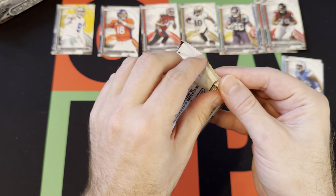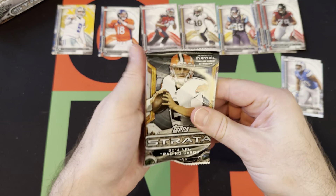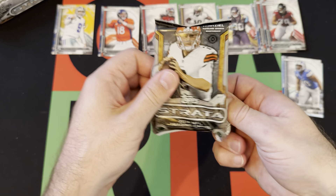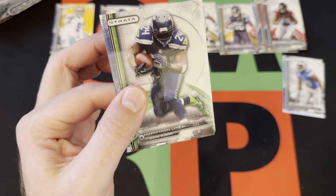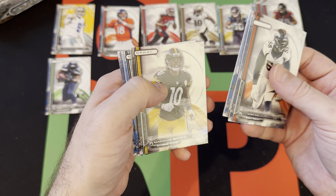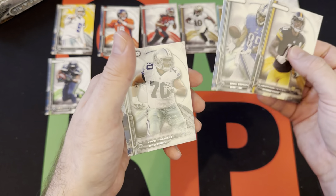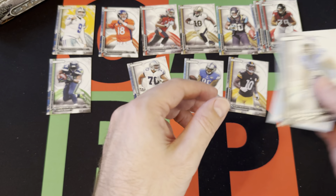I think they're thicker cards from what I remember. There's all the odds on the box if you're wondering what we're going to find. There's a lot of stuff — I don't know too much about this product to be quite honest. I feel like I've opened some random Strata packets but I don't even know if they were 2014 or how many years they did Strata. And they are nice cards — there's Giovanni Bernard. They are a little thicker.